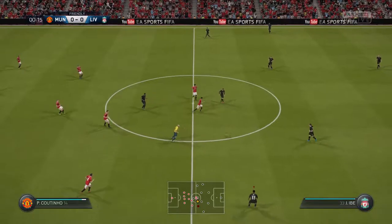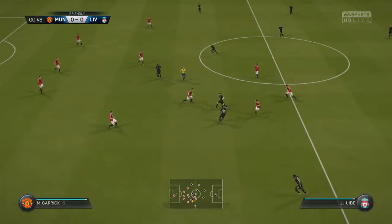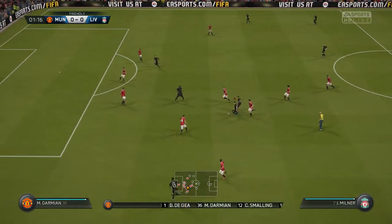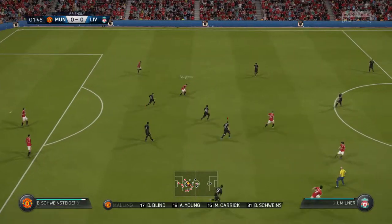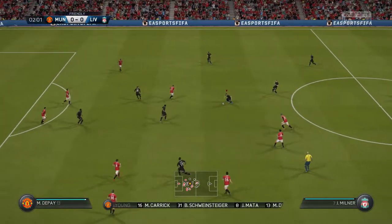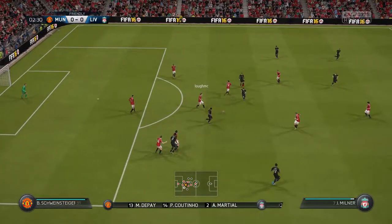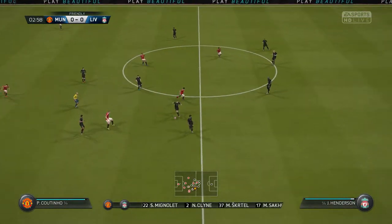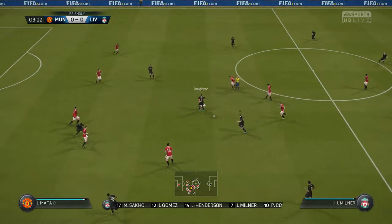Liverpool have kicked off. This is the Manchester United line-up: David De Gea starts in goal, Bastian Schweinsteiger plays with Michael Carrick in the middle, and they go with one striker up front. For Liverpool, Simon Mignolet starts in goal, Mamadou Sacco plays with Martin Skirtle in central defence, James Milner starts with Jordan Henderson in midfield, and Christian Benteke is the sole striker today.